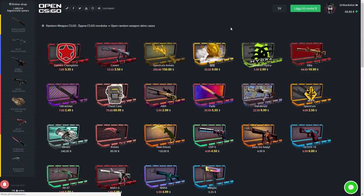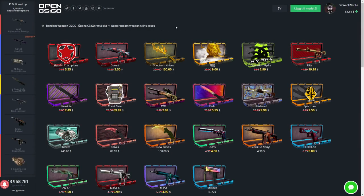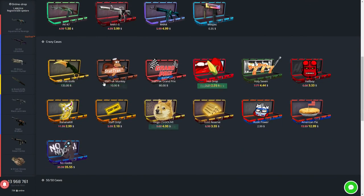We have $68 left, which is not too good obviously, but I think we are in profit or close to profit. Yeah, we're in like 20 bucks profit. This is easy money. Let's do it. Maybe — I love these cases. These cases are dope.